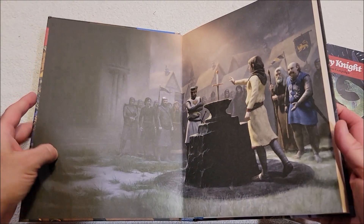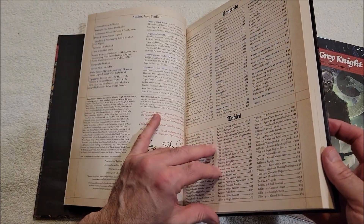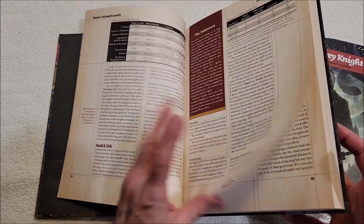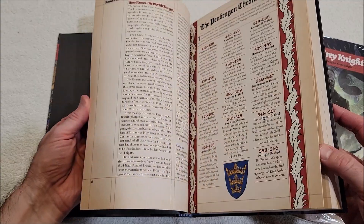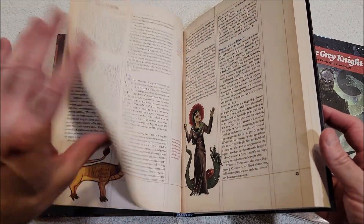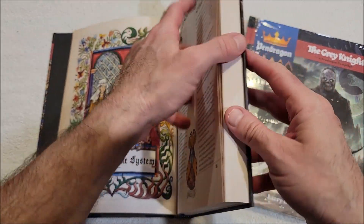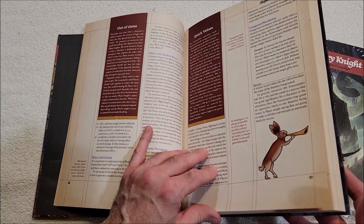We're going to take a quick look at this book — nice solid core rulebook, a lot of art. Here's a Pendragon chronology, Esquire's duties and responsibilities. This is all about Camelot and the knights. It's fairly thick paper. Here's the Pendragon game system and this thing really shines — it's really neat.